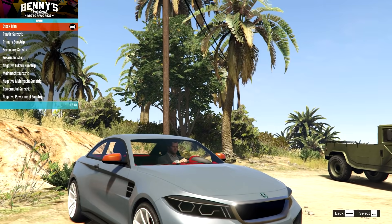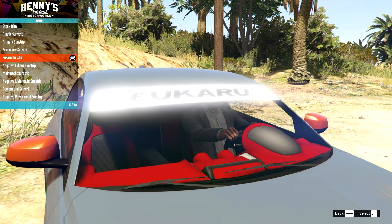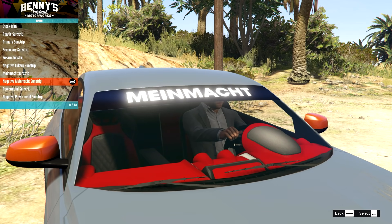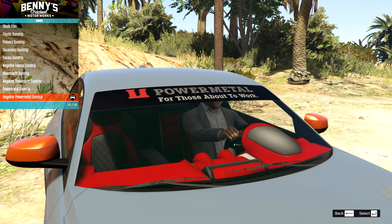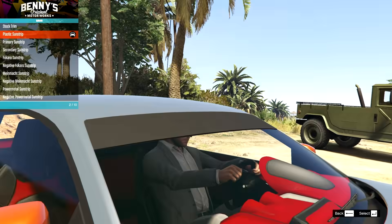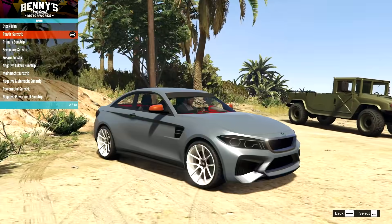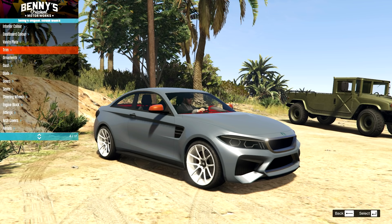We've got a lot of sunstrip options right here, including some primary colours and a bunch of branded ones — Minemacked, Power Metal. There's also a plastic sunstrip, which to me would just be like a matte black sticker. Although, does that really suit a modern car like this? I'm not quite sure yet.